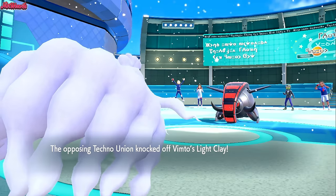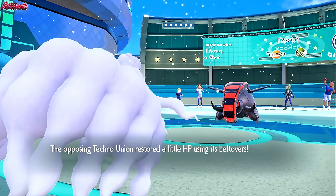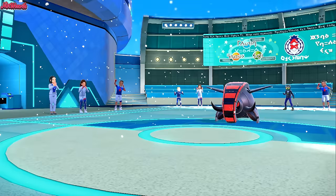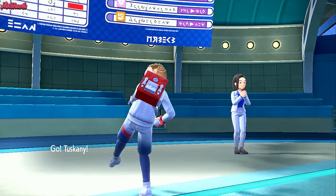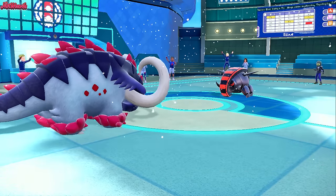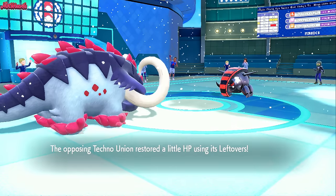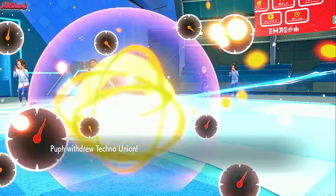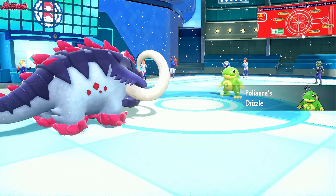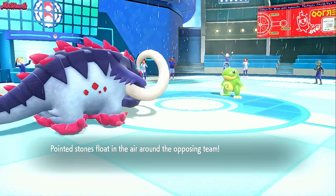They go for Knock Off again to get rid of Rocky Helmet — that's a good play. We get Rocky Helmet chip and they knock off our Rocky Helmet in the process. We go for Stealth Rocks expecting Politoed to come in. They withdraw and go into Politoed — love Politoed, it's such a cool design. We get the Drizzle up. We go for Stealth Rocks, hurting something on every switch in. Iron Treads will Rapid Spin that away at some point, but not now.